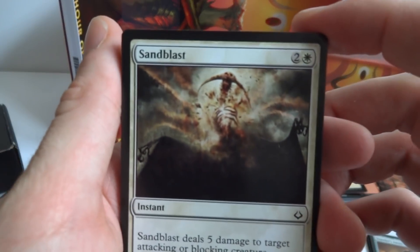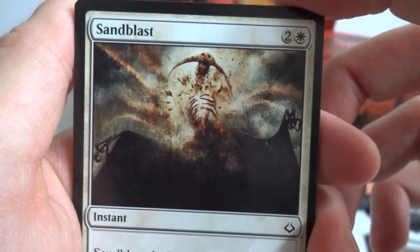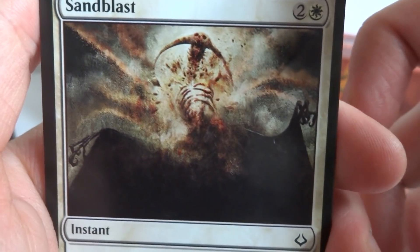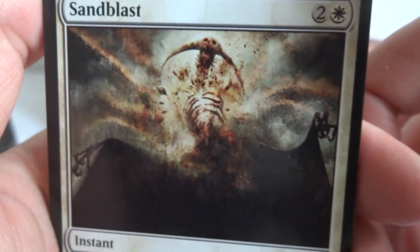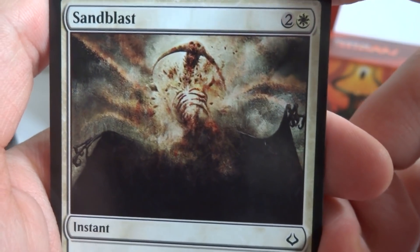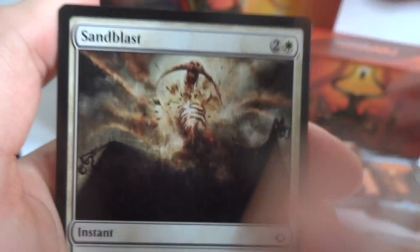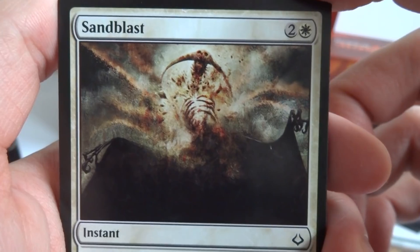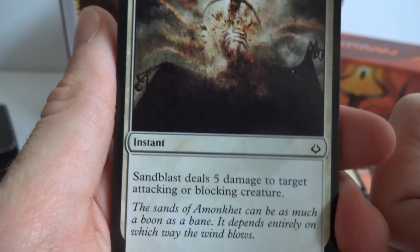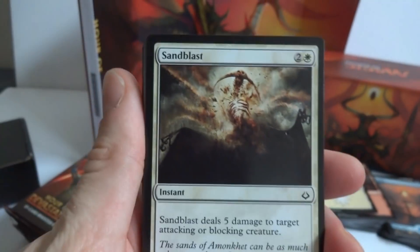This one is Sandblast. It looks like the sand is obliterating this guy — like an explosion of color, some reds that could be blood. He has a weird skull thing with downward-facing horns, and his body's just disintegrating. Two and a white instant: Sandblast deals five damage to target attacking or blocking creature. So for three mana you deal five damage — but only to attacking or blocking creatures.